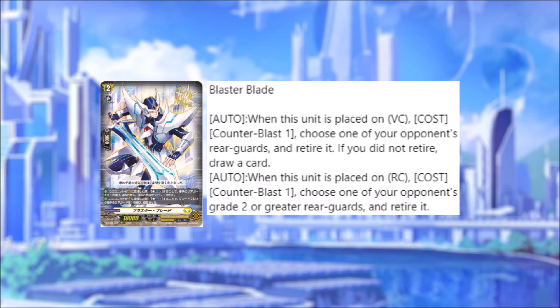Auto, when this unit is placed on rearguard circle: cost counter blast one, choose one of your opponent's grade two or greater rearguards and retire it. Pretty similar to its old ability. That seems fine — it's retire. I can actually see this being used in other builds as well because it's just a very simple on-place CB retire of grade two or greater, and it doesn't have to be the front row either — just retire a grade two or greater rearguard and pop it. It's very simple — just consistency with a draw if you don't retire when you ride him.